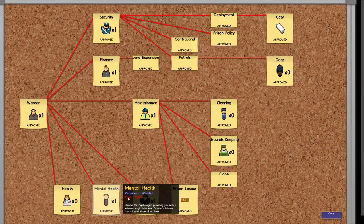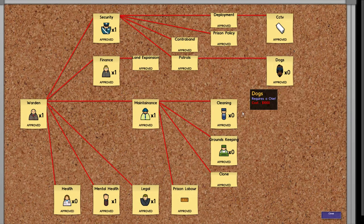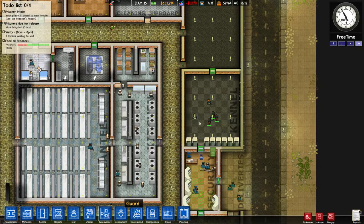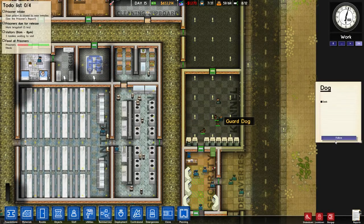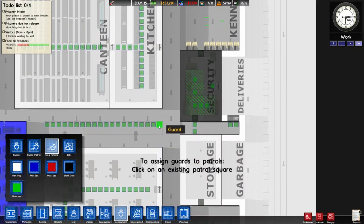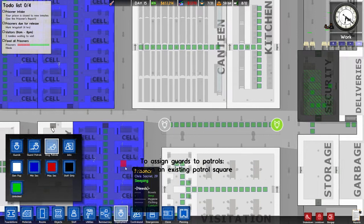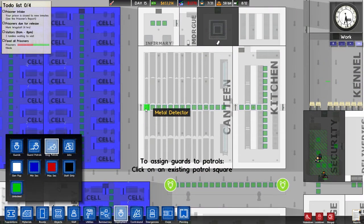Is that one working yet? No, fair enough. So we've got doggies — guard dogs. Let's deploy a dog patrol. We'll go from here to here — one dog in this area, and of course one in the canteen — another dog.